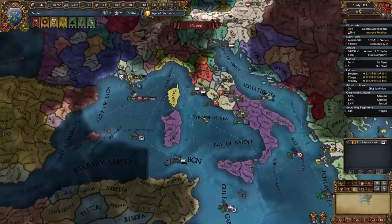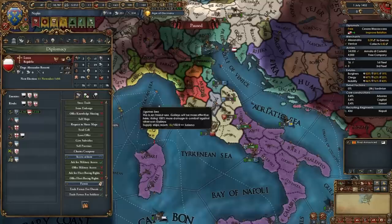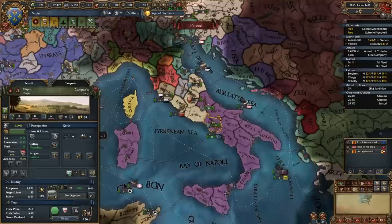At this point, either you fought Aragon and have these territories, or you fought Siena and have that province. Additionally, with the first mission you also gain permaclaims on the entire area of Tuscany. Even if you can't fight Siena, you might have more luck fighting Florence or Luca. In my case, Florence does seem pretty easy to fight, especially with the help of the Pope — so that's your workaround if you couldn't fight Siena.